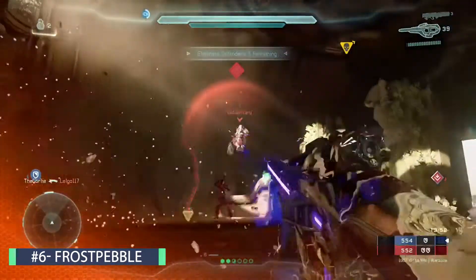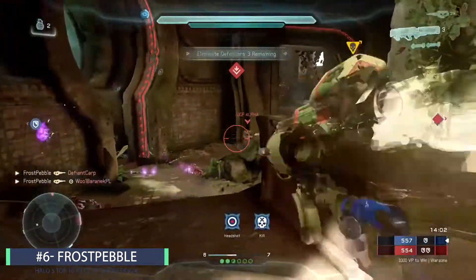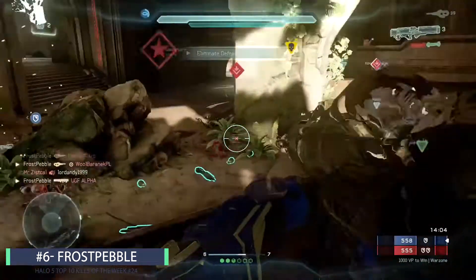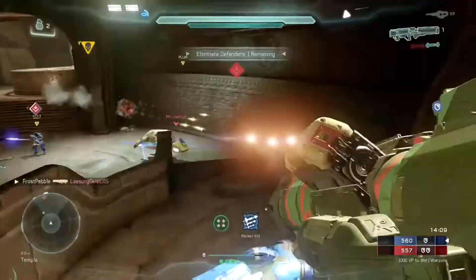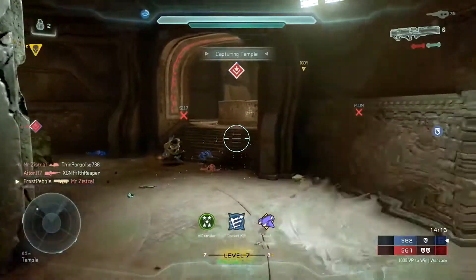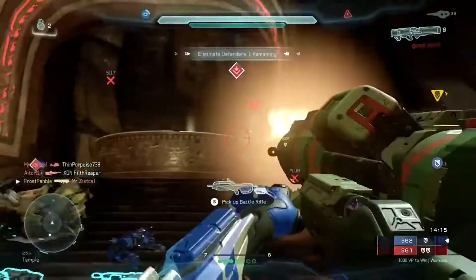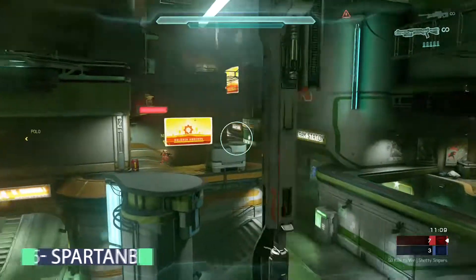Branching off here into number 6 player we got Frost Pebble and he's back in the top 10. He has the carbine camouflage combination. He's already picking up a double kill. The perfect rocket here for the triple as well as the killing spree. There is the overkill. The ghost in front of him doesn't see him. He's going to be hitting those rockets and all three of those rockets right there are going to hit the ghost perfectly. There's the kill tackler and one bullet left in the chamber to pick up the kill trusty.